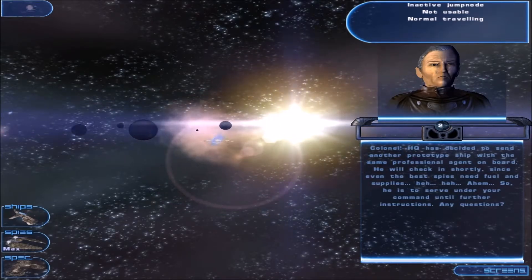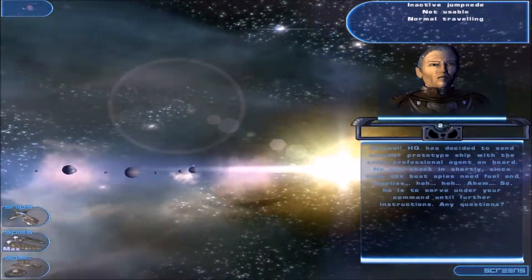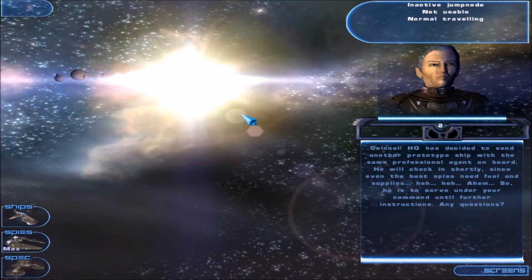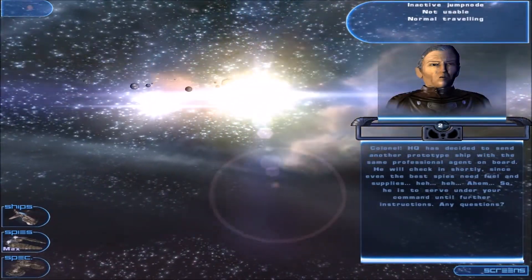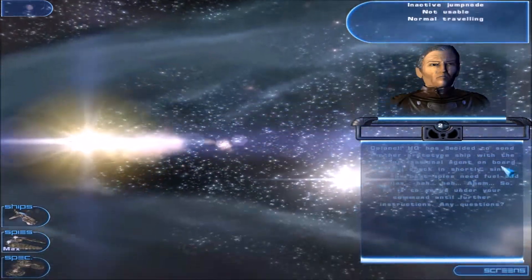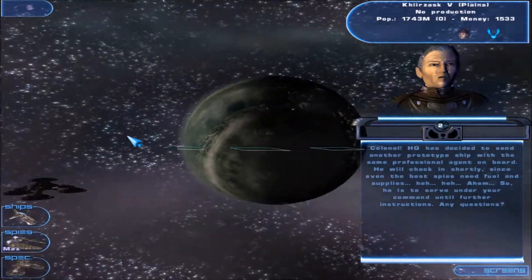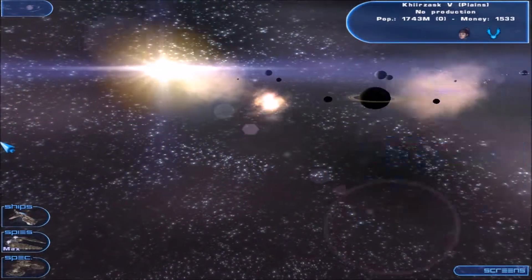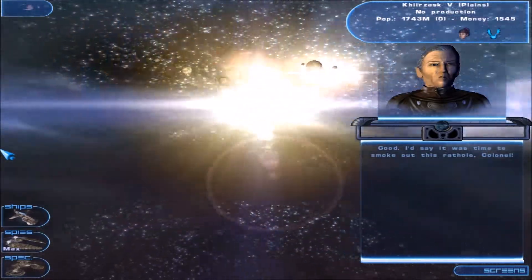Colonel, HQ has decided to send another prototype ship with the same professional agent on board. He will check in shortly, since even the best spies need fuel and supplies. Also, he is to serve under your command until further instructions. Any questions? None, sir. Good. I'd say it was time to smoke out this ratholed Colonel.